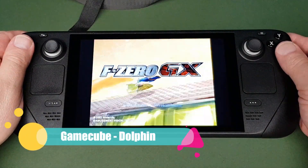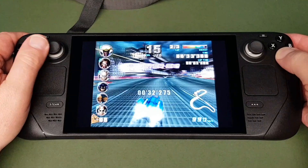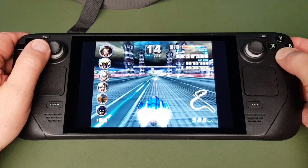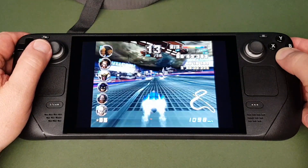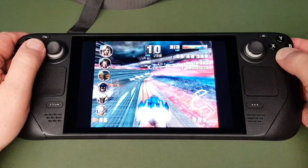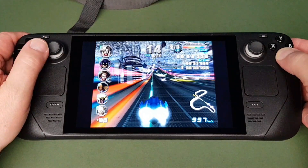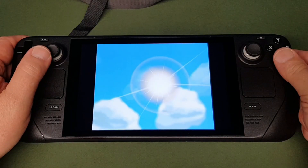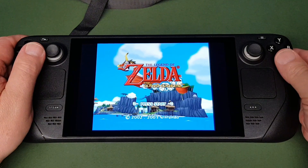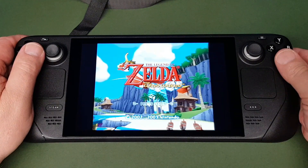Here's a bit of GameCube — absolutely phenomenal on the Steam Deck. Every GameCube game I've tried, admittedly only a handful, they all play really really great. Beautiful, they just look so sharp, the sound is fantastic. Highly recommended — GameCube playing through the Dolphin emulator on the Steam Deck is fantastic. This is F-Zero, one of the very quick racers. I also wanted to show the title screen for Legend of Zelda: The Wind Waker, which is a delight to play on this device — it's just gorgeous.